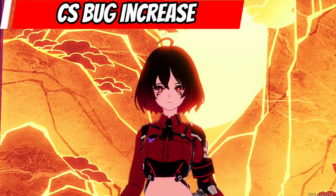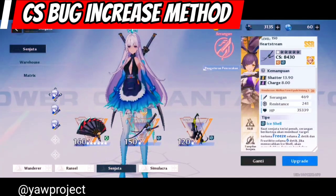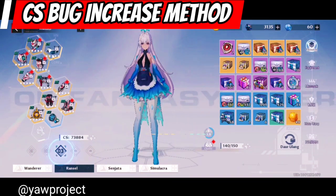Hey there, there is a bug that allows you to increase your CS infinitely. The bug can be triggered by equipping Lin and a Frost Resonance. Basically, you switch gear sets and your CS automatically increases.